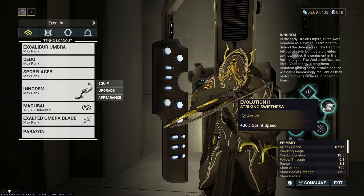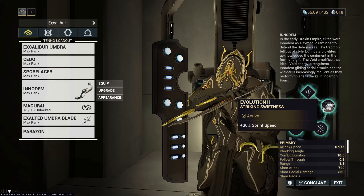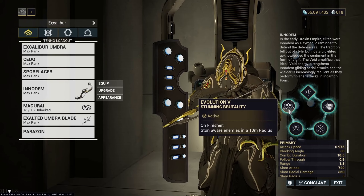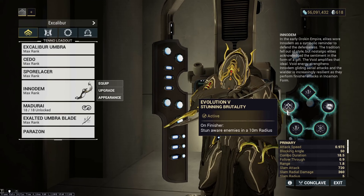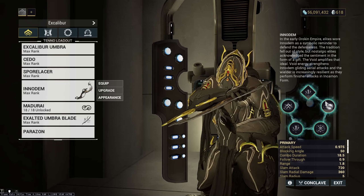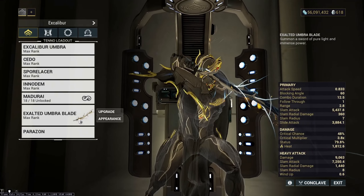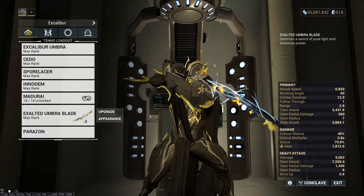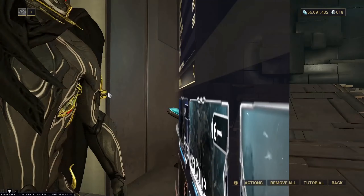I was using an Enidem for the 30% sprint speed. You can also use a Praetos for the 20% sprint speed, parkour velocity, and sliding velocity. However, I found the Enidem is actually better on Excalibur since you don't really want the parkour velocity or sliding velocity — you just want raw sprint speed. Make sure you do not have any Incarnon upgrades that give you combo counter gain on slide or on ammo pickup, as with all Exalted melees, if you gain combo on your main melee and it runs out while you're on your Exalted, you lose all combo permanently on your Exalted until you recast it, completely neutering your DPS.